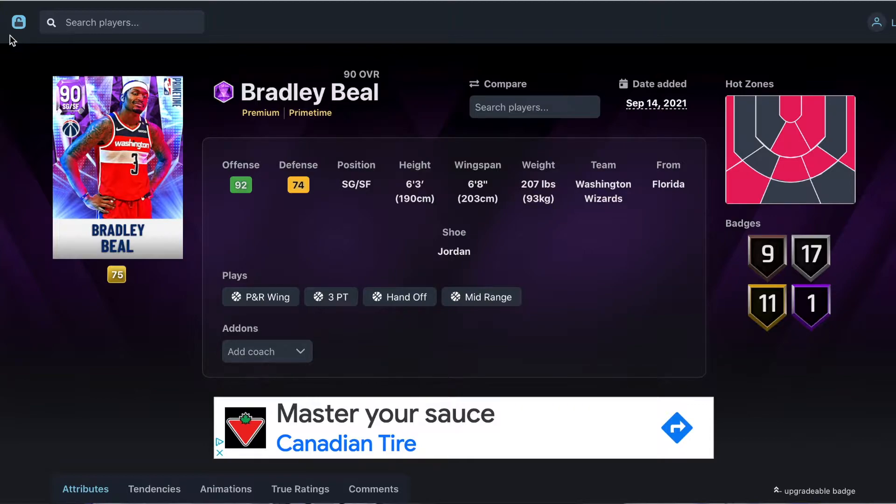Just want to say this before I rank: these are my opinions, and I'm only doing shooting guard primary. The card has to be shooting guard first — small forward secondary is fine, but not small forward primary. It has to be shooting guard/point guard or shooting guard/small forward. Not point guard/shooting guard. Shooting guard primary — I think you guys understand.